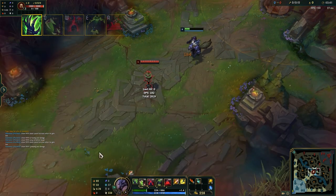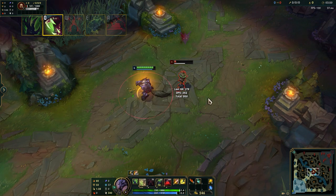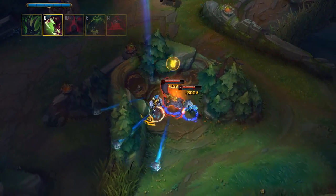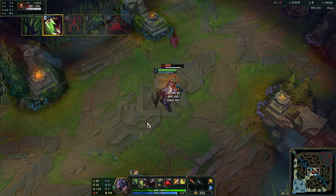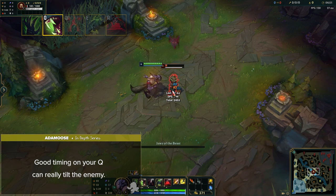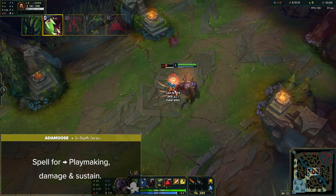Warwick's Q is called Jaws of the Beast. Warwick bites the target enemy after a short delay, dealing magic damage that scales off AD, AP, and a percentage of the target's maximum health. He also heals for a portion of the damage dealt. While Jaws of the Beast is in effect, Warwick is immune to displacements and sticks to his target, following their position on the map. By tapping Q, Warwick lunges at his target. If Q is held down, Warwick performs the bite and leaps behind his target, following any movement abilities and avoiding CC. Good timing on your Q can really tilt the enemy by dodging, or even following an enemy after they think they flashed away to safety. This is Warwick's bread and butter spell for not only playmaking and damage, but also for sustain.